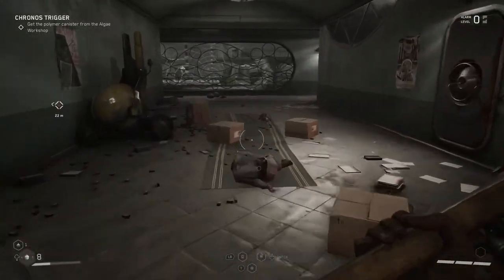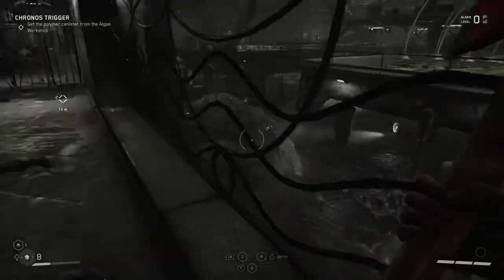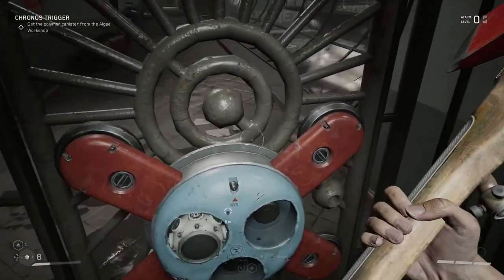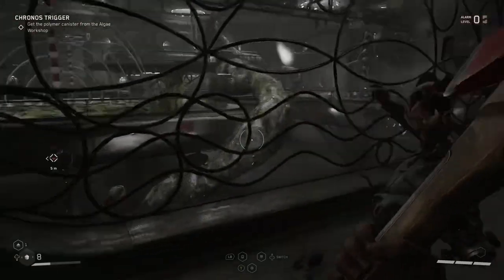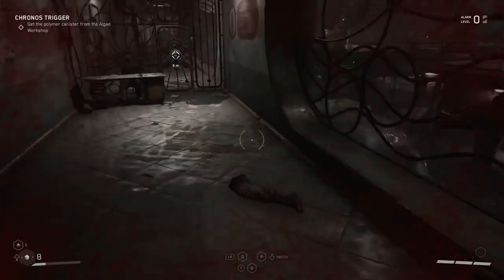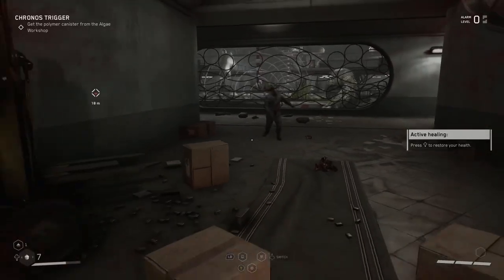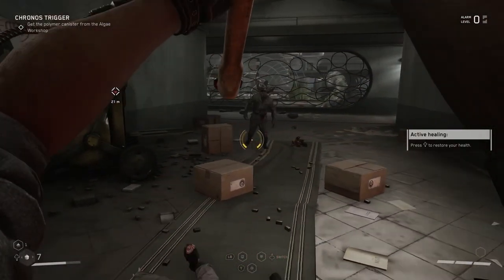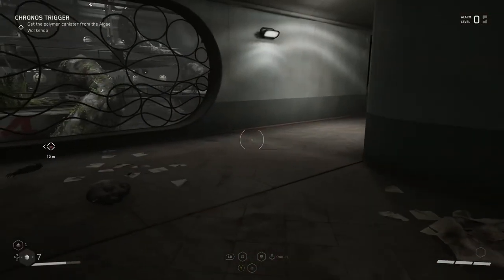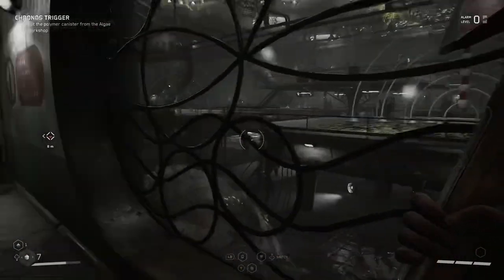You're going to go all the way down here, and you want to go into this area here. Now you're going to have to do this puzzle. These are the plant guys I'm talking about. Let's kill them real quickly. And this is the area you need to get into, into this area there.